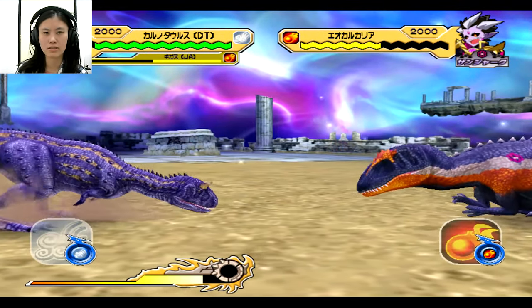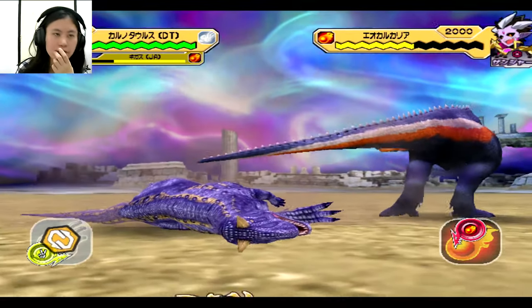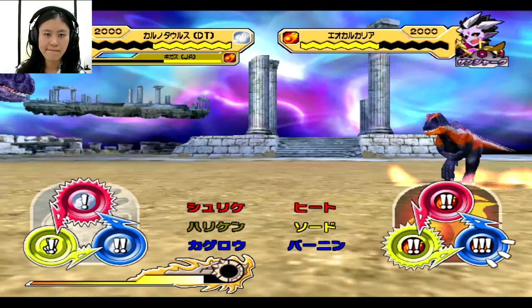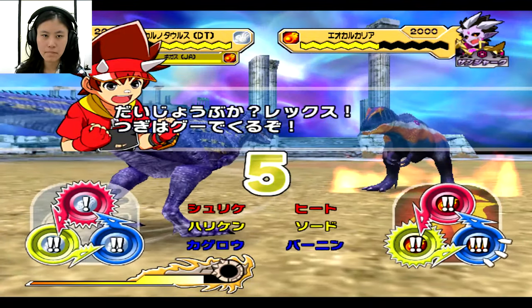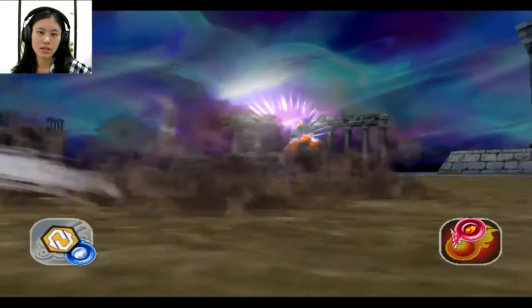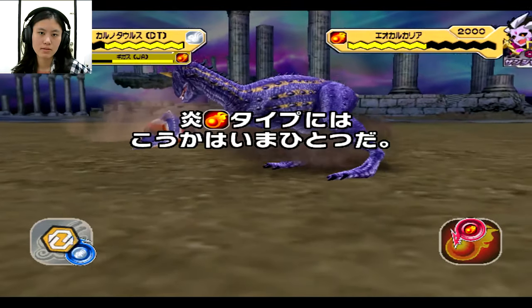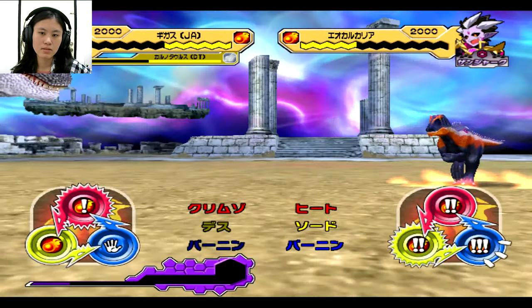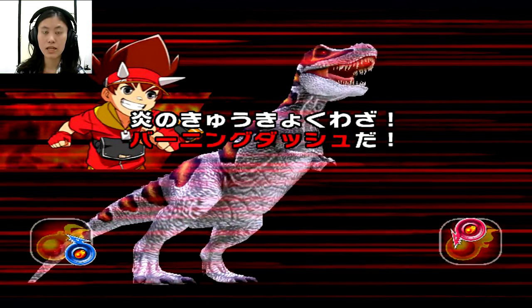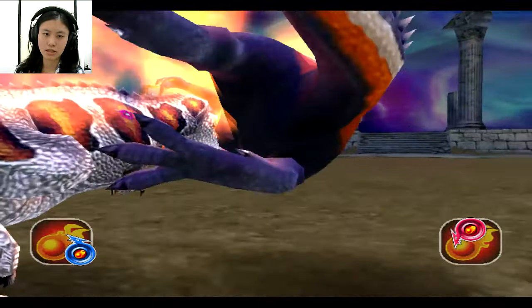I'm gonna change so Gigas will have more time. I'm gonna win it — gonna change. Let's just hope he didn't die. No clue, and it's phase 3. We got the Burning Dash. We just need to activate the Death Fire now and the Dark Armor.